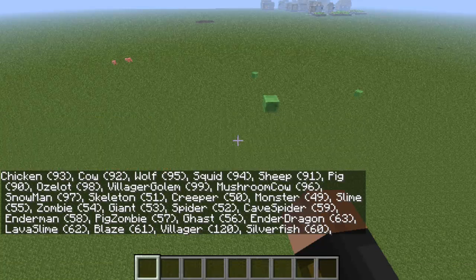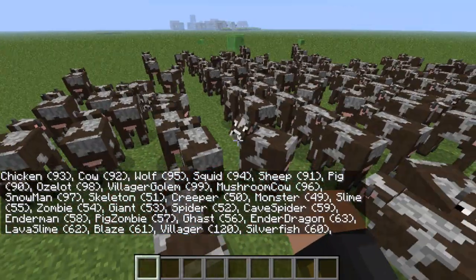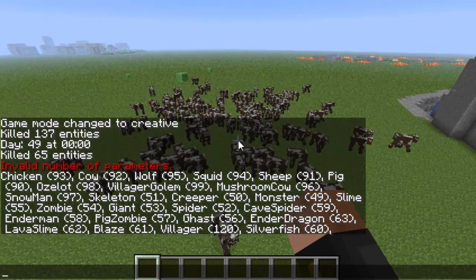Let's spawn 100 cows — type 'spawn cow 100' and there we go, that's 100 cows right there. Something else cool is the cannon command — type 'cannon 2' and it's going to launch TNT towards them.